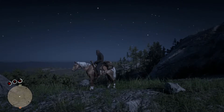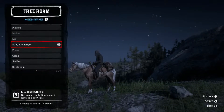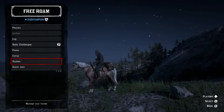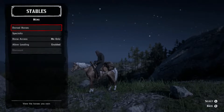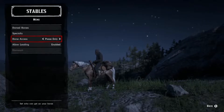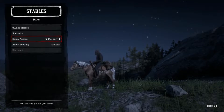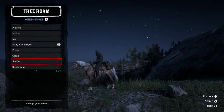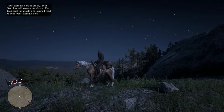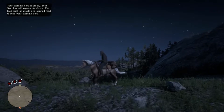The fifth thing is your horse's access settings — you can literally stop people from getting on your horse. If you double tap the left button on the D-pad, go down to stables, then go on your horse, you can allocate who's allowed to get on it. You can choose friends, friends of friends, posse, or everyone. Personally I just have it set to me only, because my boys always try to jump on my horse.